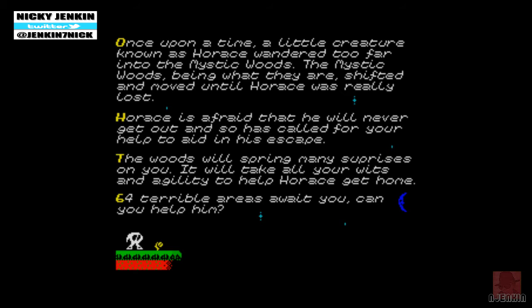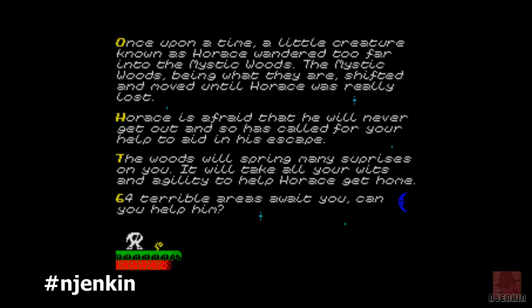How do you do? It's Nick here, as per usual, and we're back on Horace. This is Horace in the Mystic Woods, which is a homebrew published and produced by Bob Smith in 2010. It's based on an older game from 1995, which didn't come out on the Spectrum, but on the Cyan 3 series of palm-top machines by Michael Ware.